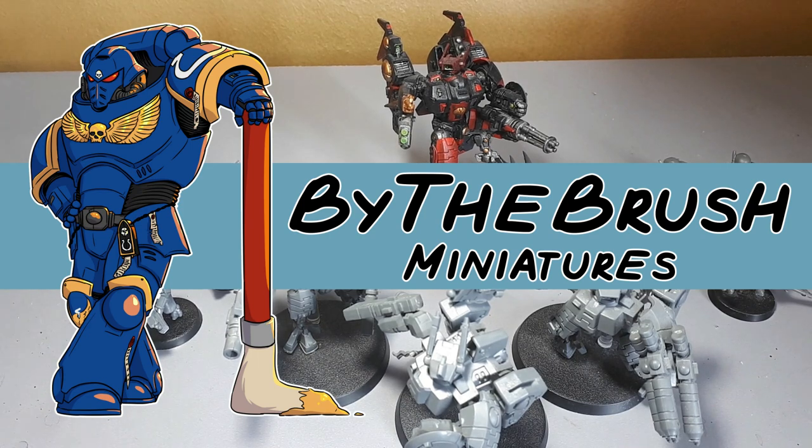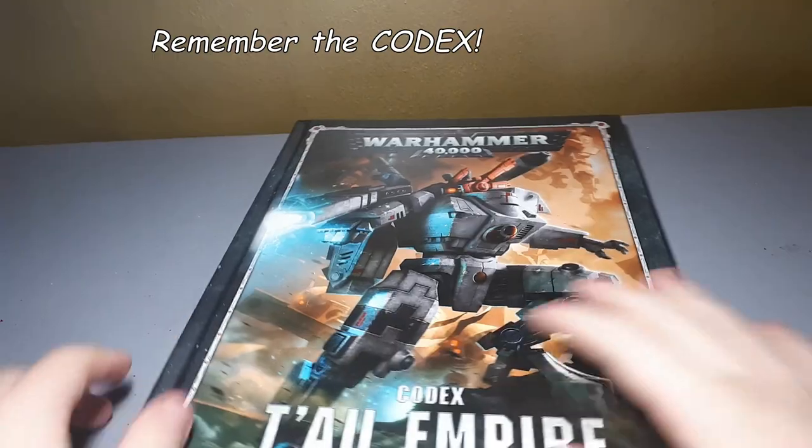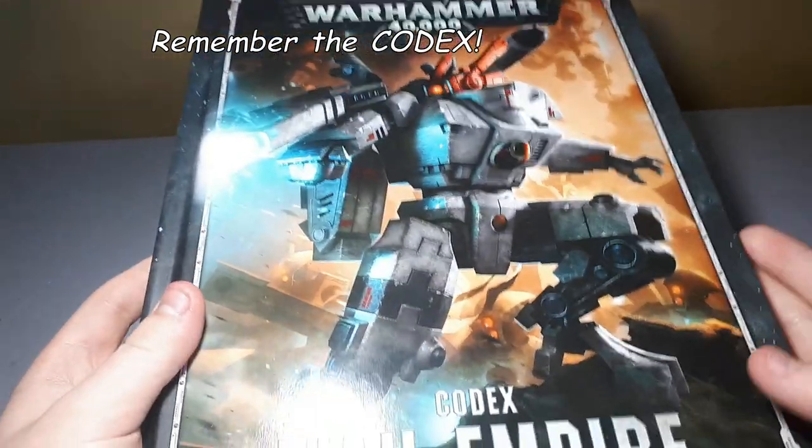Hi there, I'm Daniel from By The Brush Miniatures and today I'll be showing you how you can start a Tau army. This video is going to be cut into three stages. Stage one is starting your army with a first patrol detachment of 500 points, then taking that to a battalion detachment of 1000 points, and then we'll take that to a full 2000 points to have a nice strong force for a game.